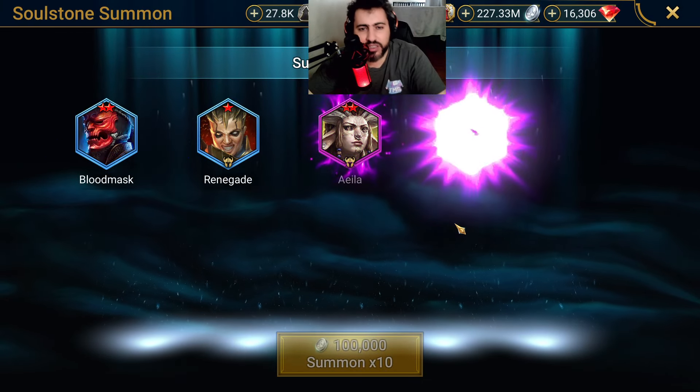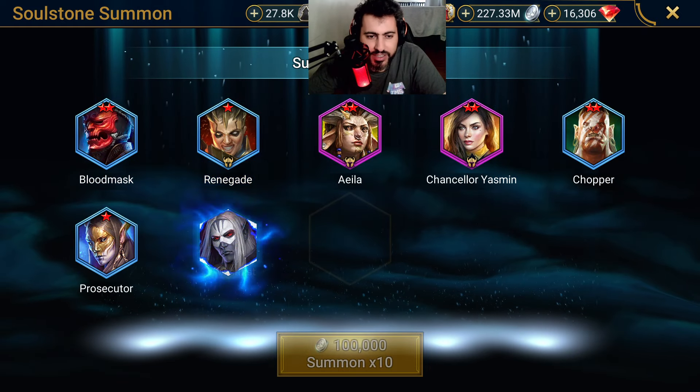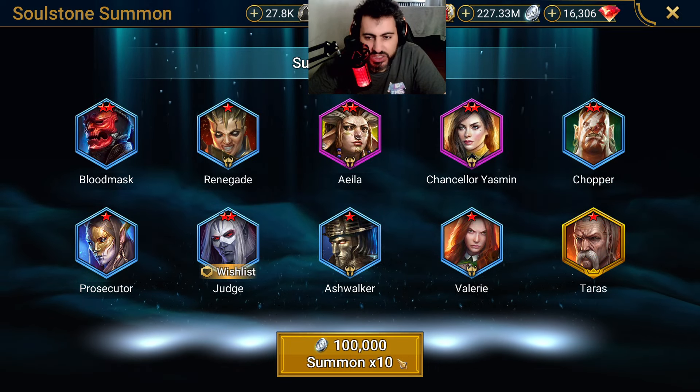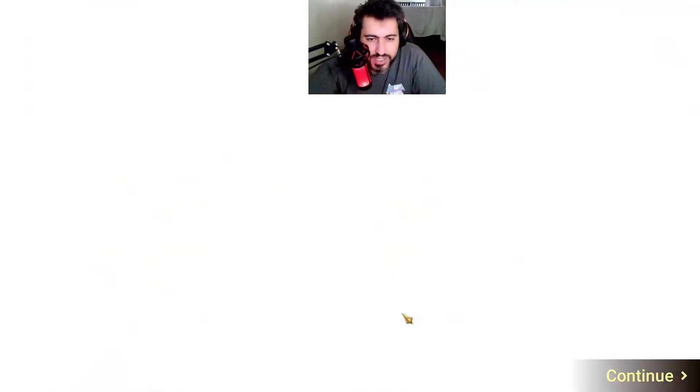Let's just go and pull these souls. I don't have that much space. Two-star epic — okay. Chancellor Yasmin two-star; anything that's two-star for an epic is okay. We get a legendary — one-star Tarsus. I don't have a Tarsus, so that's going to maybe get sold. We'll see.